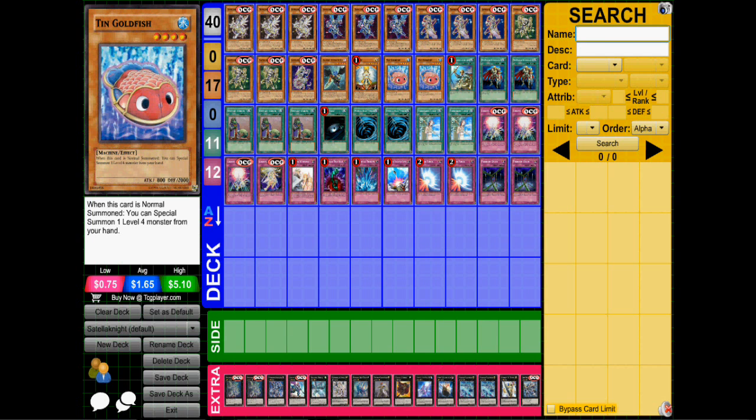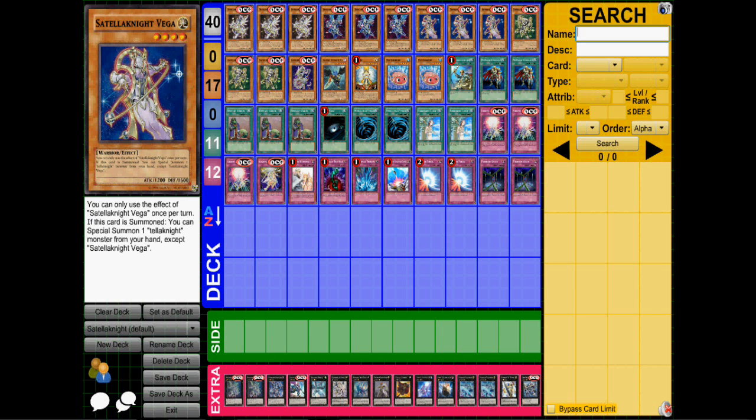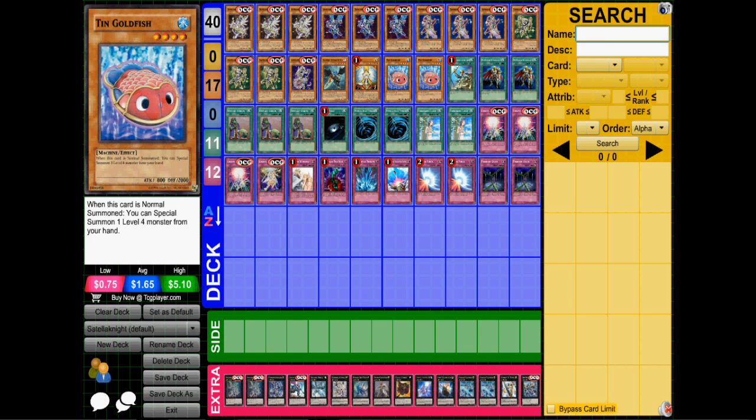So it's a really good card in the deck in my opinion — it opens up a lot more plays. He might be replaced later on with an actual Tellaknight, because Vega does what Ten Goldfish does, but I like having Ten Goldfish because it adds more spamming capabilities to the deck.